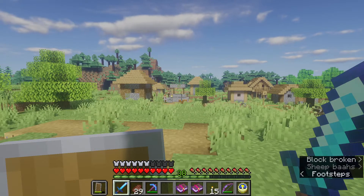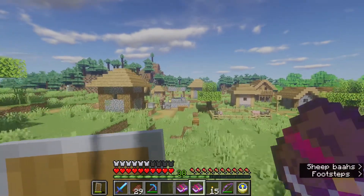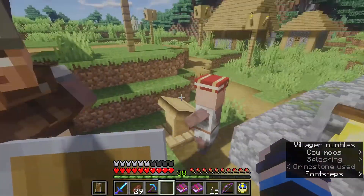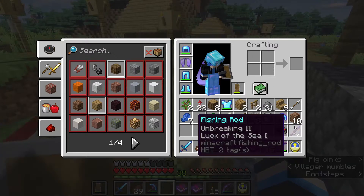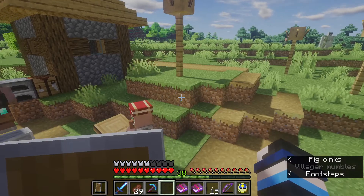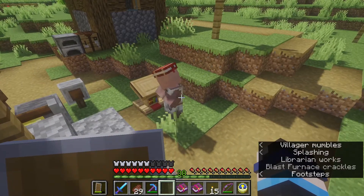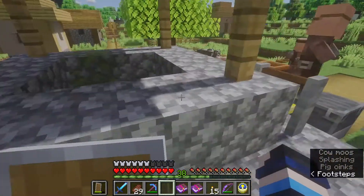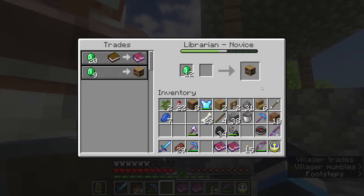Look at this - this is my village. And this is my two enchanted books I got from the librarian. One thing I noticed, I did some research. Remember I was going to try fishing to get a nametag? Well, it turns out nametag is not a junk item. Nametag is a special item, which means I can no longer get a nametag from fishing. I did find another way to get a nametag is trading with the Librarian, which you have to level him up a lot.